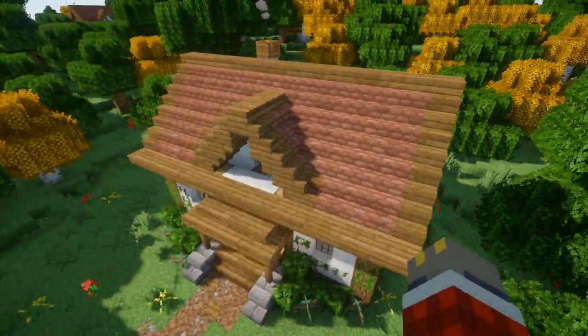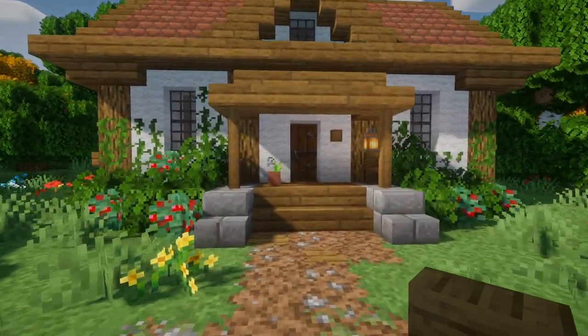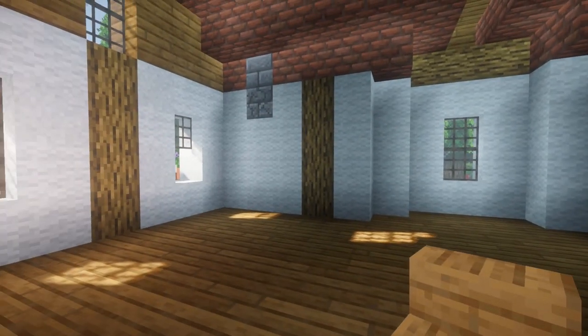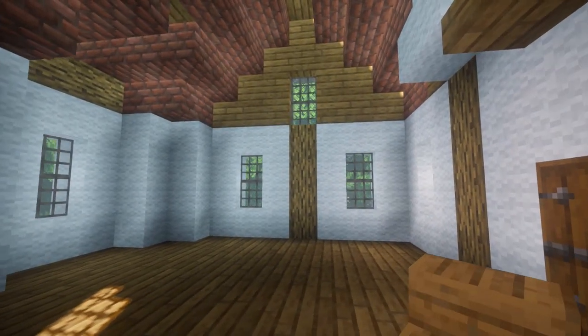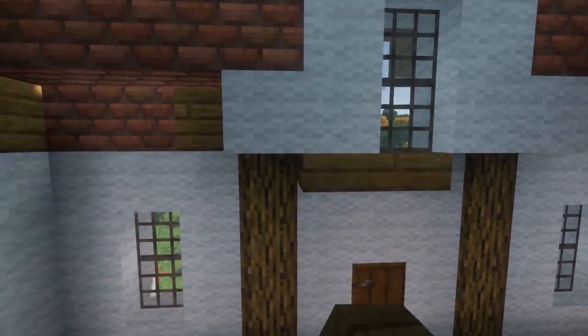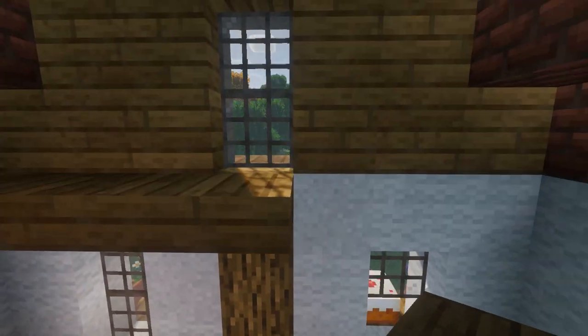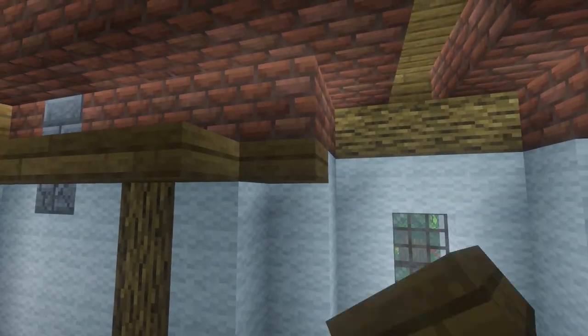Alright, now we're all finished with the exterior and we're ready to move inside. As you can see we have a pretty big empty space here. The first thing I want to do is make the roof slash floor for the second floor — I'll use some spruce top slabs on top of the wool blocks, so it should be at the same level as the spruce slab trim we did on the outside.